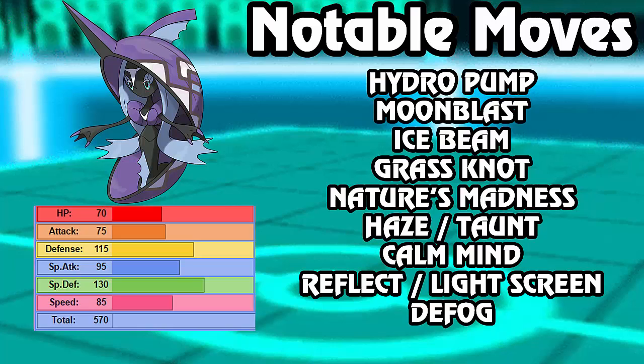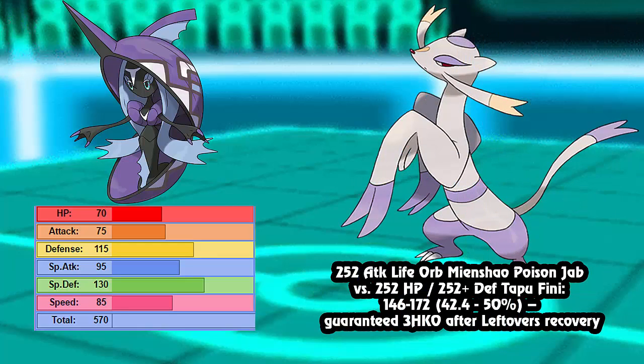On to the notable calcs. The first one we have is a 252 Attack Life Orb Mawile with Poison Jab versus max HP, max Defense Bold Tapu Fini - it's actually a three-hit KO after leftovers. It does 50% max. In league format this is actually pretty big because it's the best move Mawile can run against Tapu Fini, and it's not even able to two-hit KO it. So Fini can hit back hard with Moonblast - Mawile does have access to Regenerator, but it's still a great wall to it.